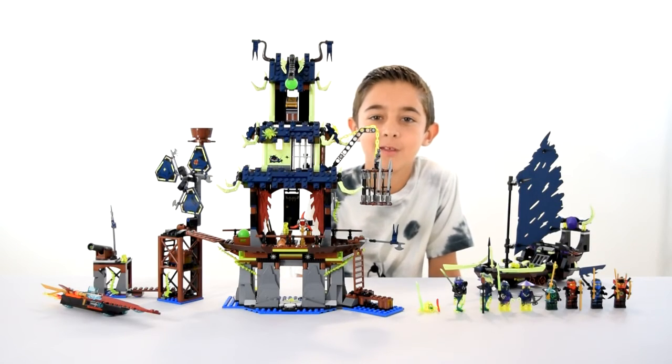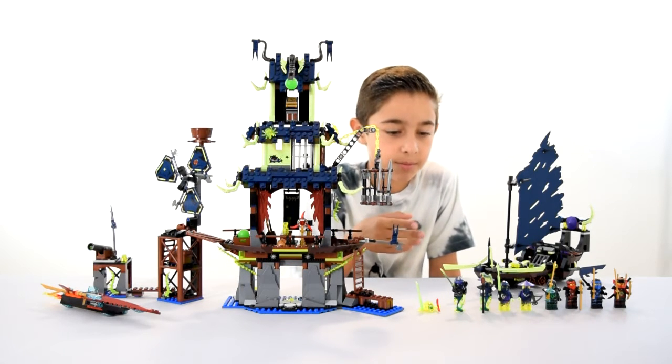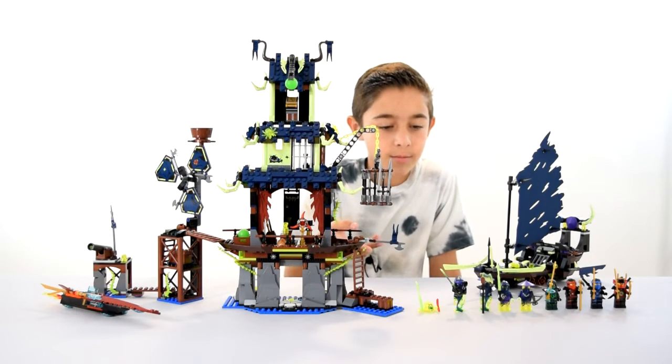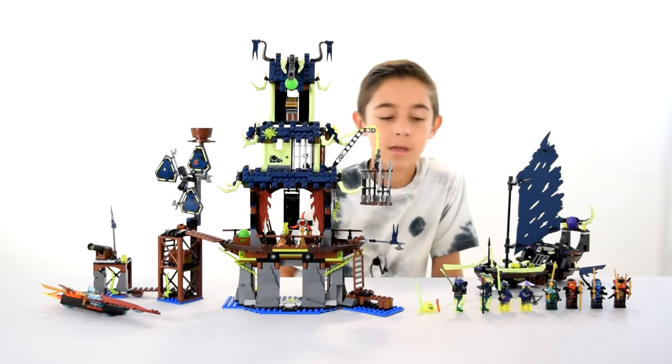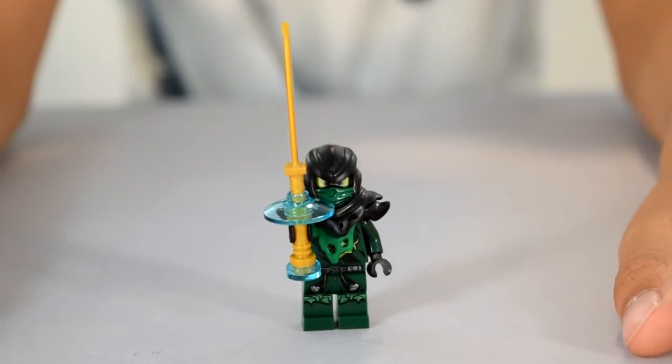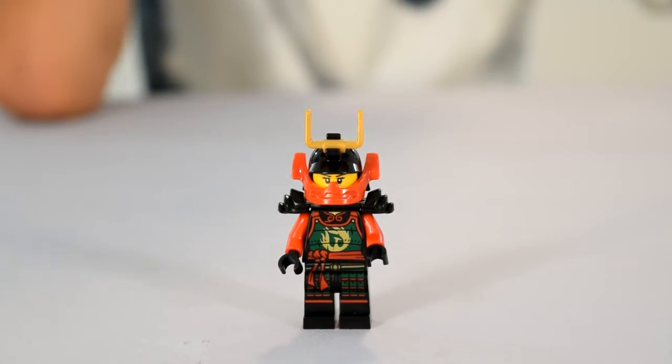So here I have the completed City of Sticks set, and I'm just going to tell you what minifigures are here, because in my previous videos I've already talked about pretty much all of them at least once and they're pretty much the same. So the characters in this set are Evil Green Ninja — front, back — and here's Nia — front, back.